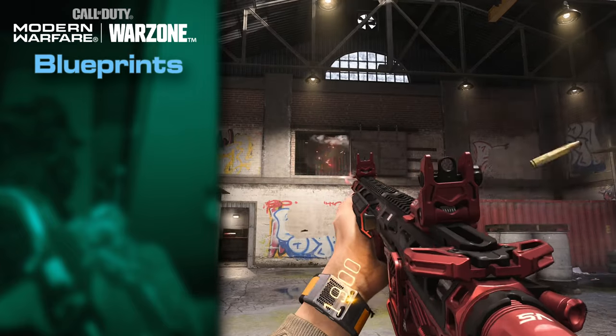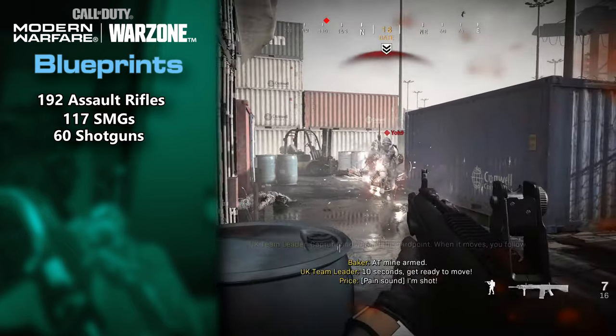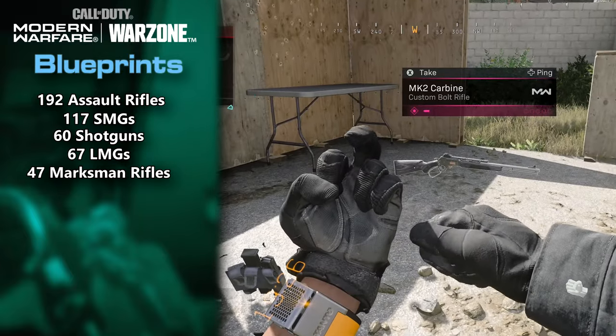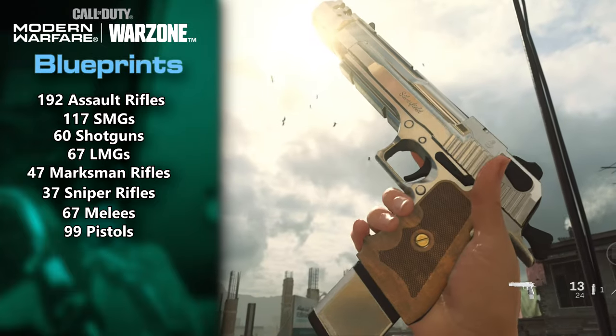In terms of blueprints for weapons, we have 192 Assault Rifles, 117 SMGs, 60 Shotguns, 67 LMGs, 47 Marksman Rifles, 37 Sniper Rifles, 67 Melee Weapons, and 99 Pistols.